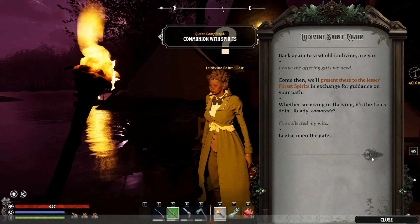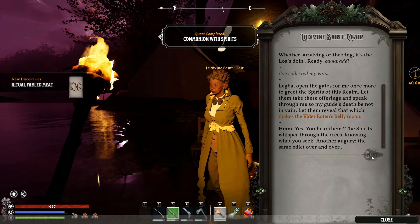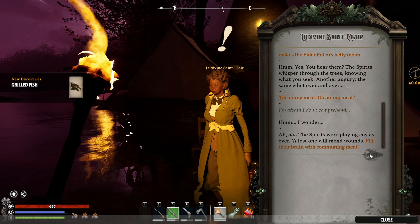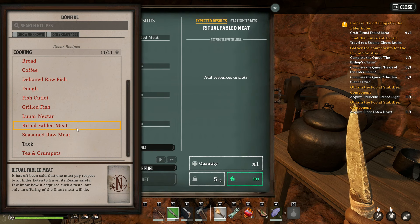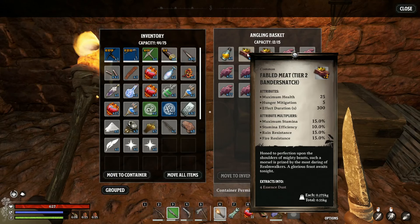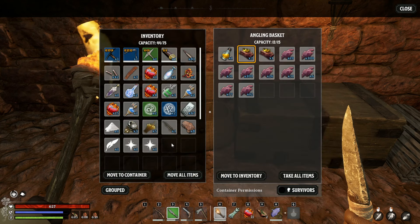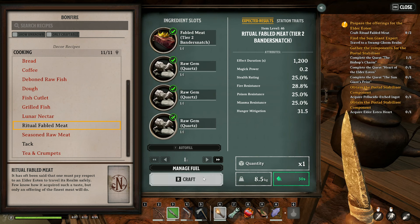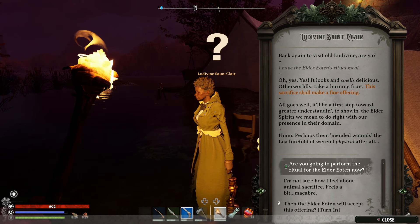For your trouble, you'll get the Ritual Fabled Meat recipe, and you now need to craft two of these — one to give to Ludwine and one to keep to give to the tree. I also got the grilled fish recipe for completing this too. To make the Fabled Meat, you're going to need more gems — but it can be all the same gem, in this case Amber. Fabled Meat will be from any named creature, and you'll clearly see it in your inventory as it's got a little crown on it. If you don't want to waste your Amber, regular quartz works here as well. You also need some cloth that you can make at one of your spinning wheels — it may not appear in the first one, you might need the upgraded refined spinning wheel.